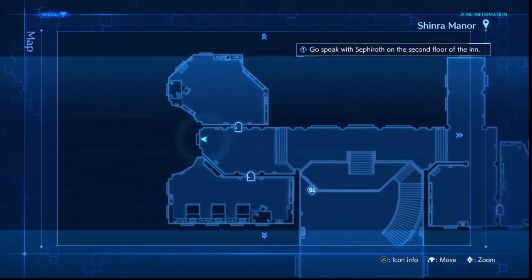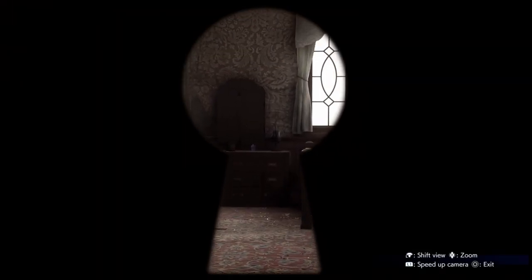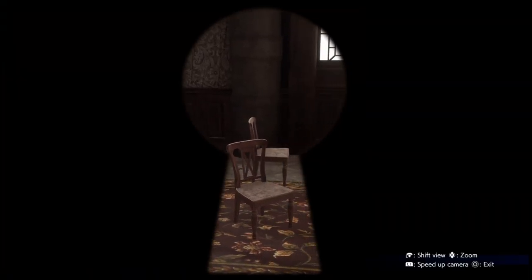For the third digit, this is the door you'll want to look inside. Look for apples and cans of apples. And lastly, the final digit will be this door — count how many chairs you see.